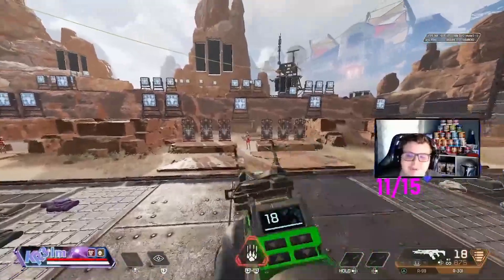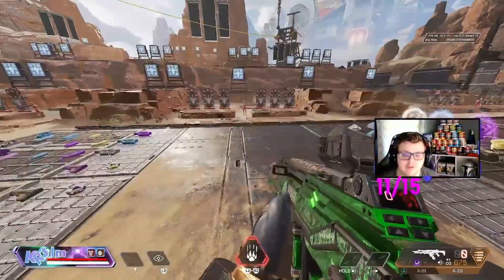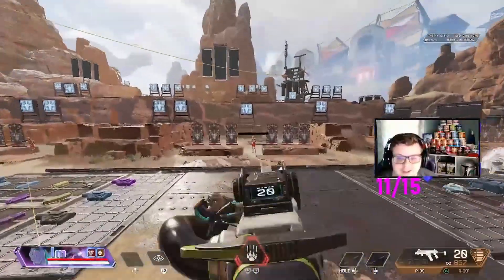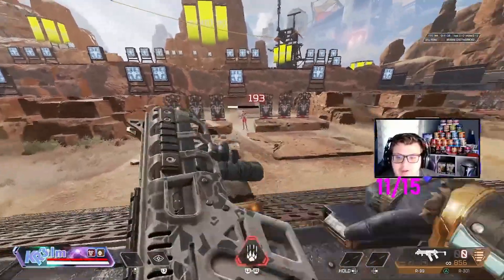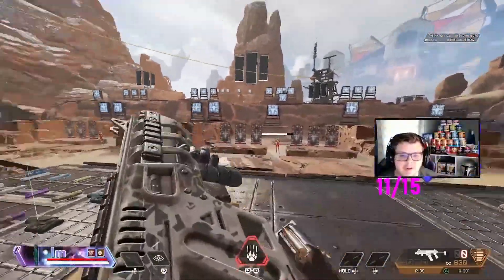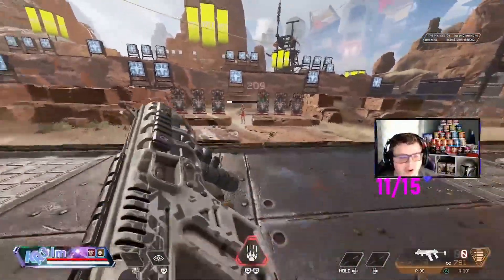I know the R301 doesn't have that much recoil. It really doesn't. But what you guys want to do is when you do this, don't use any attachments, okay? Except for a sight. Usually in my practice I start with no attachments, not even a sight, and I would just keep doing this - just absolutely shredding these enemies. I know they're not moving and everything, but just keep shooting the enemies.